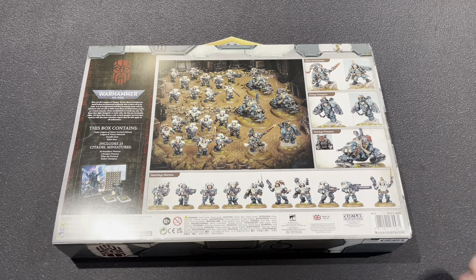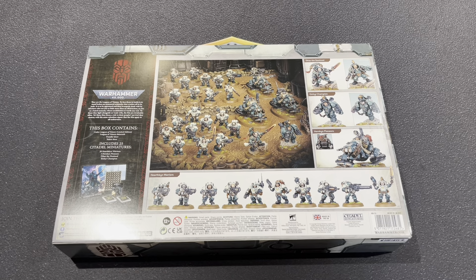My first impressions: I'm not a massive fan of the Pioneer design — it looks good, I just think it'd look better as a buggy with tracks or wheels, but I just don't like the way everything's gone hover. The structure of the box I think is good because you get two troops, a fast attack, an elite, and a leader. And I think they actually mentioned that this will be the equivalent of a Combat Patrol.